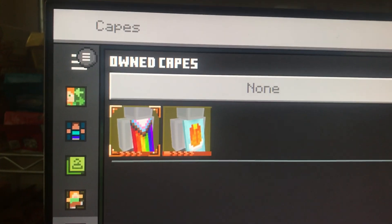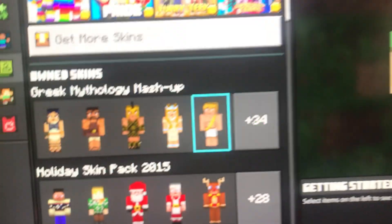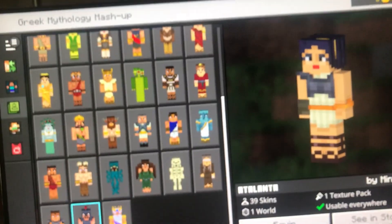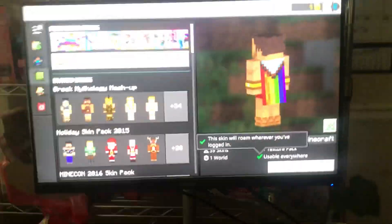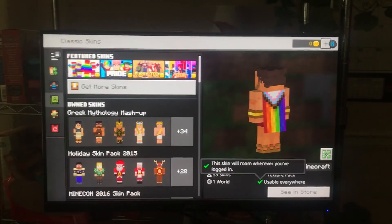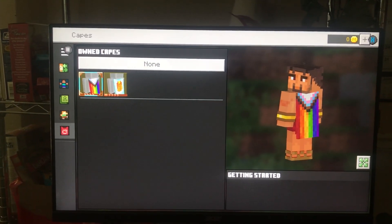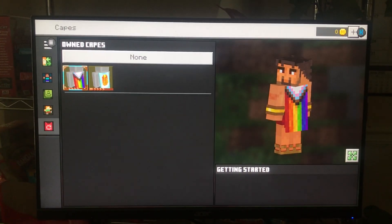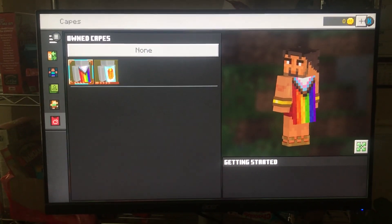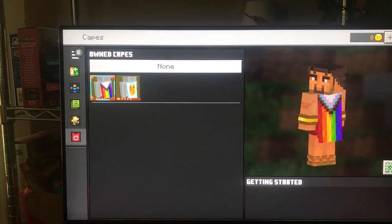Now you can put it on a classic skin — I'll just choose a random skin like this one, and there you go, the Progress Pride cape is on. Thanks for watching! Subscribe, leave some comments below if you have any questions, and peace out.